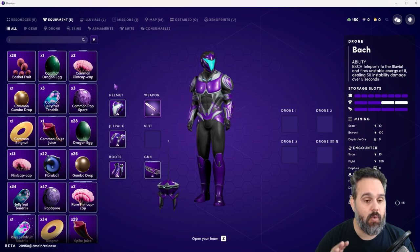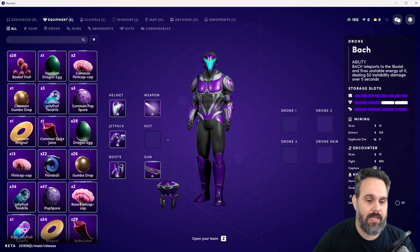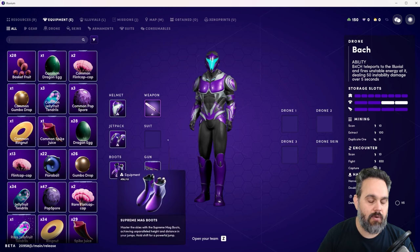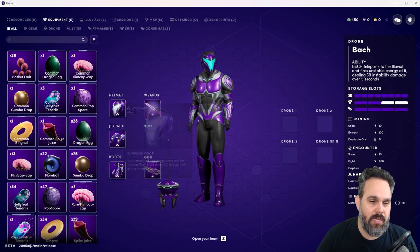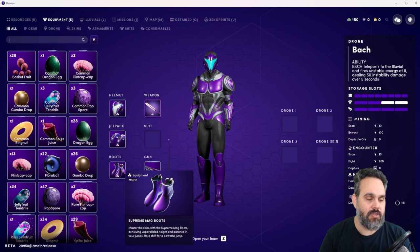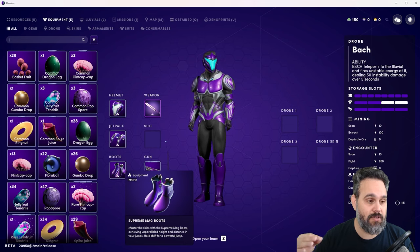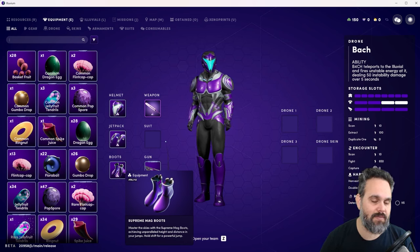This is the minimum you should have before going to Stage 1. You should have your herald, your jetpack, and your boots all upgraded to the supreme tier. Upgrading all three to supreme will help you see more deposits, fly farther, and jump higher. There is no reason to jump to Stage 1 before you craft these.